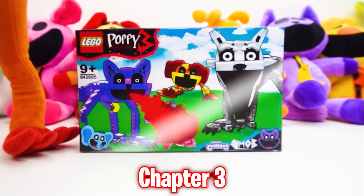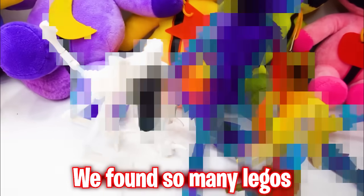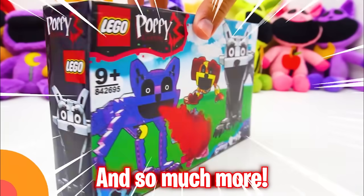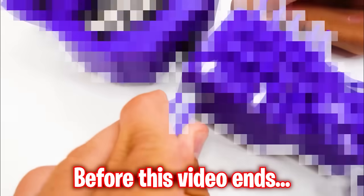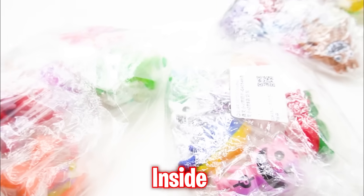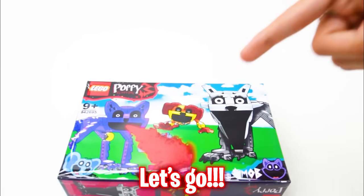This is a Poppy Playtime Chapter 3 LEGO Set, and we're going to be opening it inside of this video! We found so many LEGOs inside of this set, including Smiley Critters and so much more! And if we end up finding Nightmare Cabinets before this video ends, we get to open this mystery blind bag with a bunch of collector's items inside! Stay tuned to the end because you don't want to miss it! Let's go!